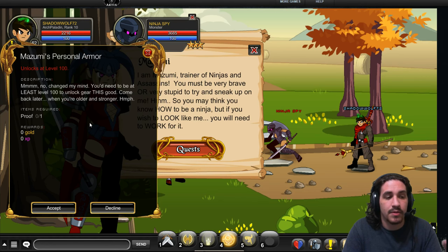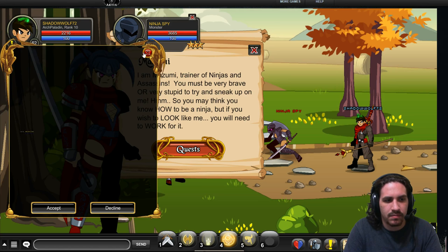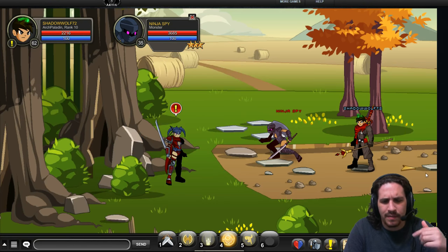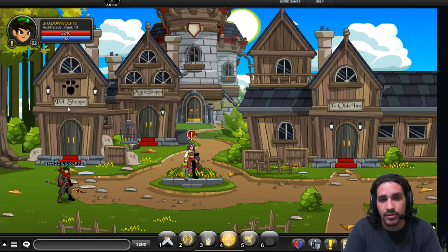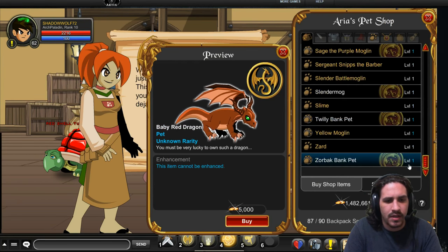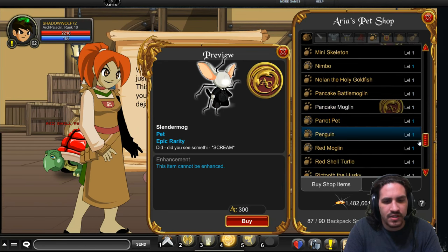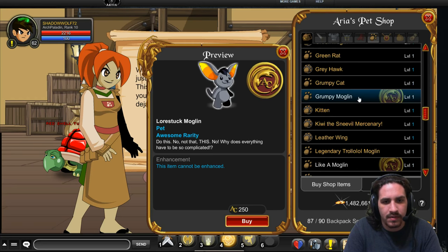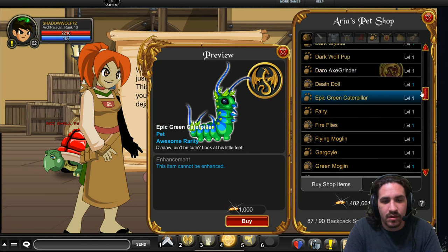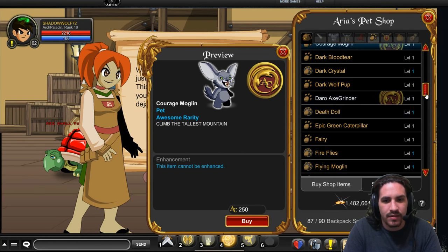Mizumi's personal armor quest is not in the game yet — this looks to be just a placeholder until they can get the personal armor finished. Check back at a later date. The pet shop here has no unique items or special things — just the same stuff you've always been able to get. There may be a rare one in here somewhere, but as far as I know there's nothing unique about this pet shop.